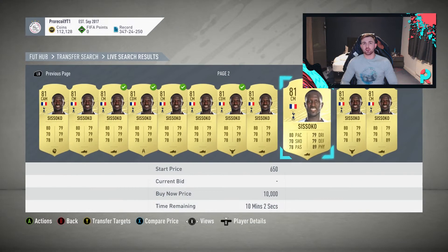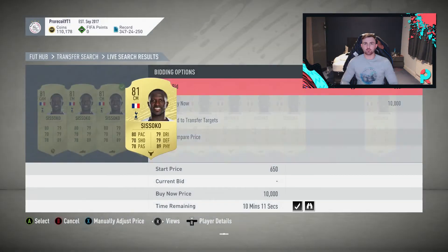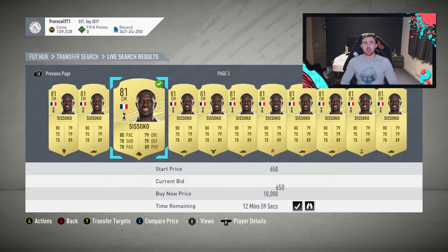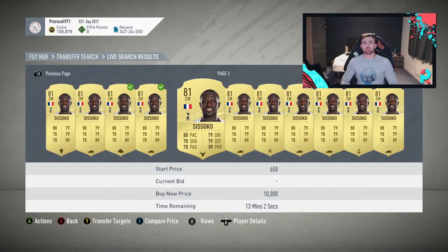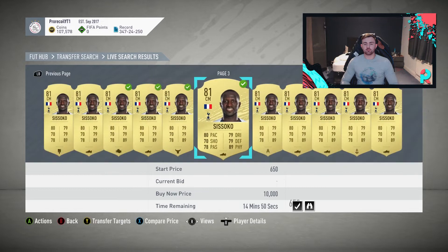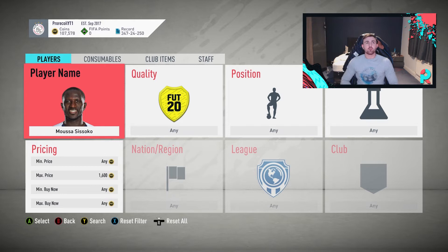You can bid on anything up to around 1,500 coins and comfortably know you're going to make coins. The beauty of bidding at 650 is you're guaranteed profit all year round — even if his price drops suddenly, you'll still make coins. We can realistically bid every single one of these. I've got 108k sitting there so we could bid as many as we wanted. We're going to move on to the final player.